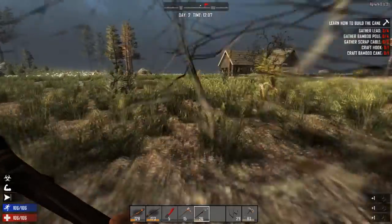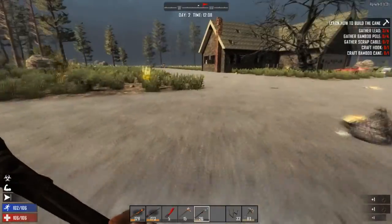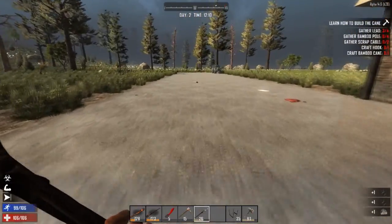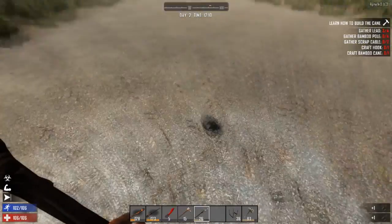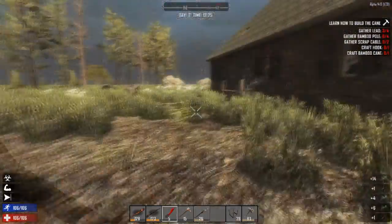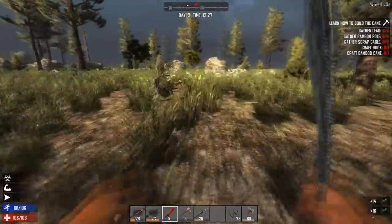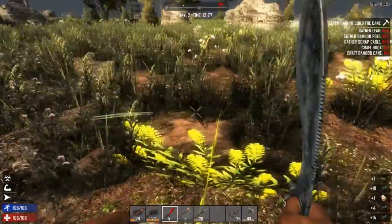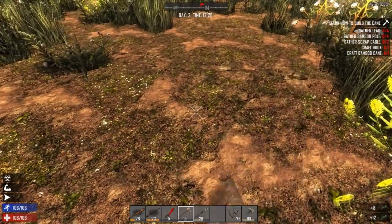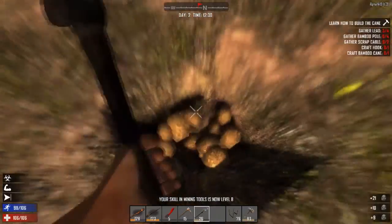There's a clay deposit over there — let's create a quick waypoint. Our speed beer has worn off unfortunately, so we're moving a bit slower now. We managed to get here in good time though, which was my main concern since it was quite far. What's in this little bag? Someone's buzzing me — hang on. Alright guys, I'm back, sorry about that! Let's go to the clay patch, collecting plant fibers on the way. Here's a nice little clay patch.